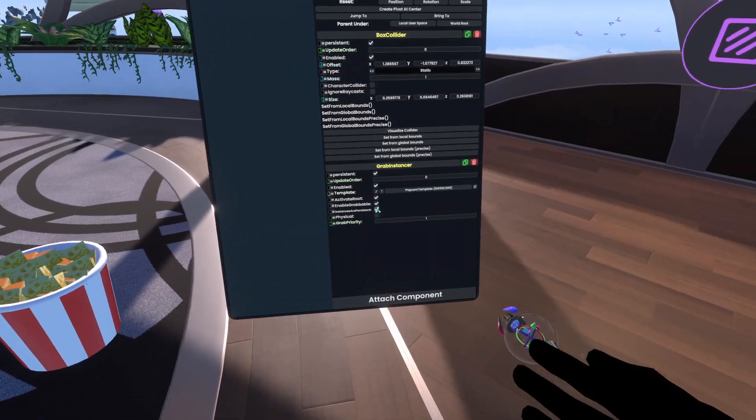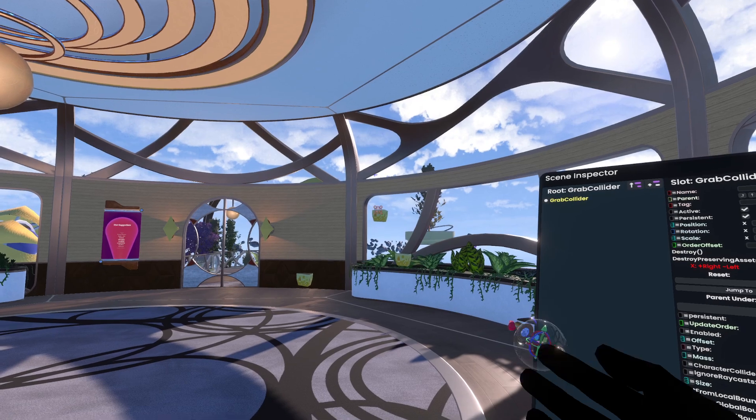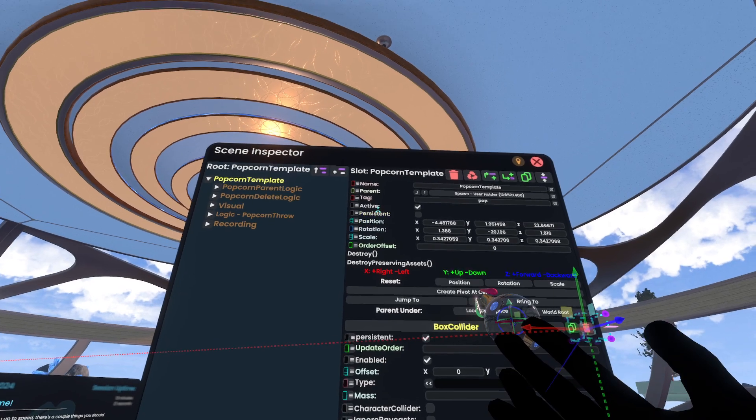And then if I go and check this off — instances are persistent off — and I inspect this cheese... I think it's this one, too many pieces of cheese... you'll see it's marked as non-persistent.